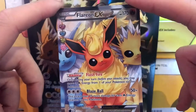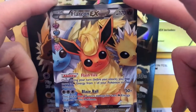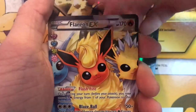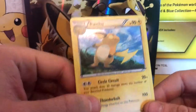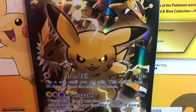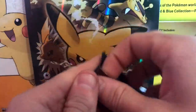And a Flareon EX — that card looks beautiful! Flareon, Jolteon, and Vaporeon all sitting there lovely and ready to attack. That one is going in a nice sleeve. And the final card is a holo Raichu — that card looks very nice as well. We'll put both to one side and sleeve them in a minute.